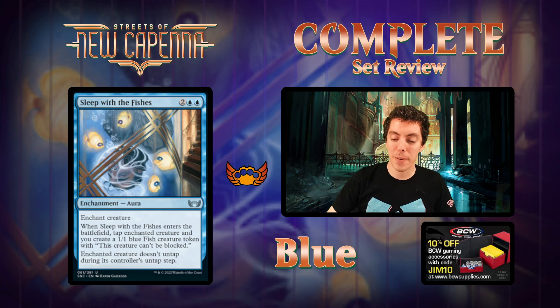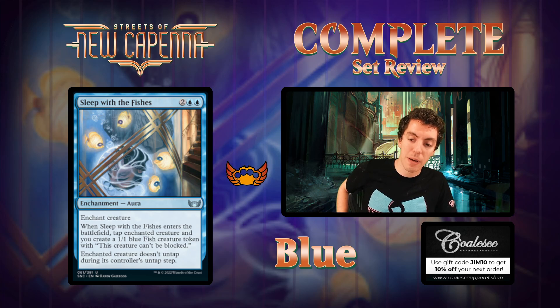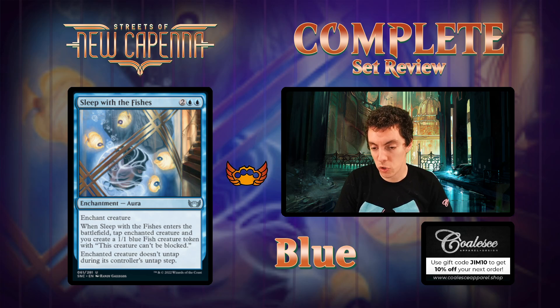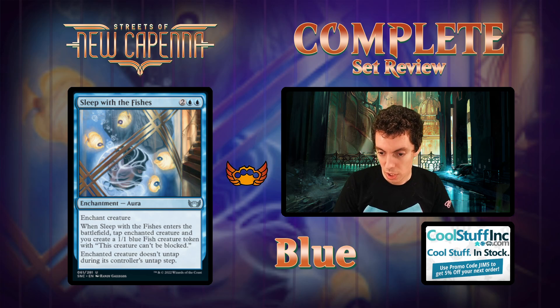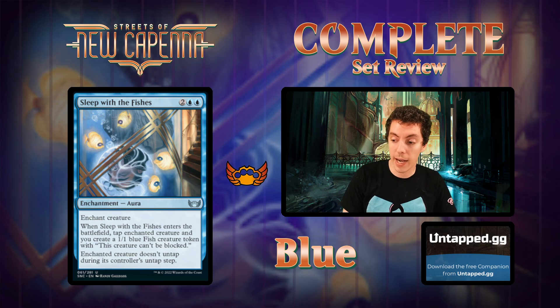Sleep with the Fishes - four mana enchantment, Enchant Creature. When it ETBs, tap the creature and create a Fish token - the creature doesn't untap. Good card - a variation on the typical common blue removal spell. It doesn't have flash, which these usually do, but getting a 1/1 token is pretty great. Chump blocker, fodder for your Casualty cards, a clock. Good solid removal spell.